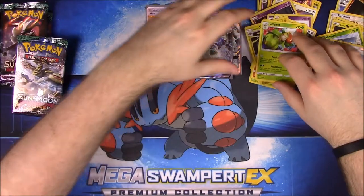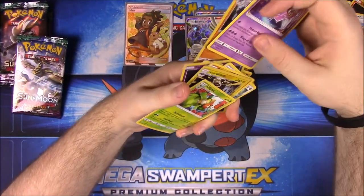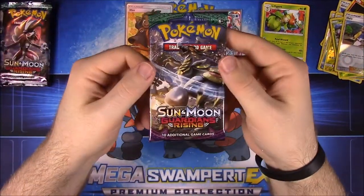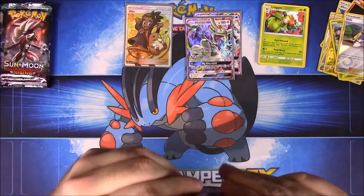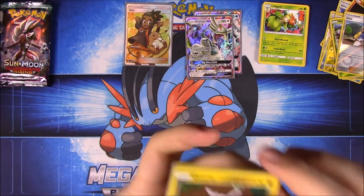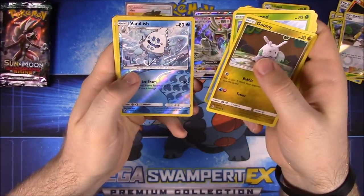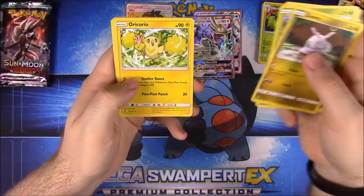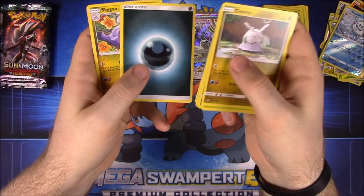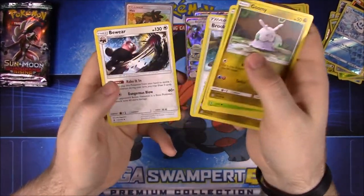Even though we're not getting foil rares or GXs constantly — we do have two already — we're getting a lot of Reverse Holo Rares. Next pack: they're making these packs harder to open every time. We have Goomy, Wimpod, Jangmo-o, Trubbish, Wailmer, Vanillish as a Reverse Holo, and an Electric type Oricorio. I now have two Oricorios — the Psychic ones. Dark Energy, Sliggoo, Brooklet Hill, and Bewear.